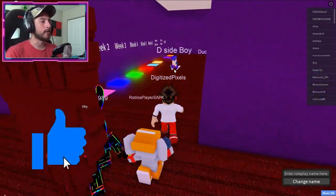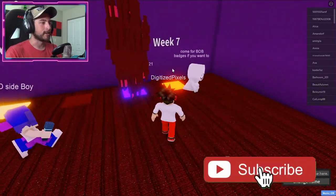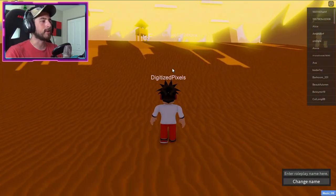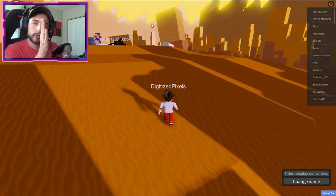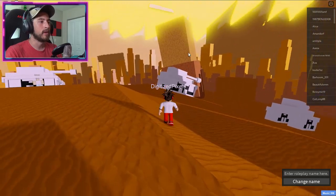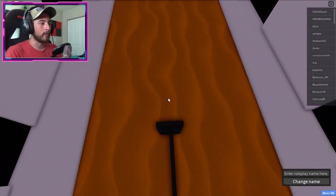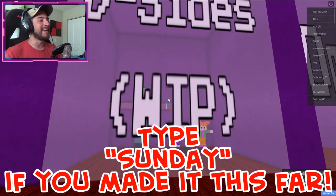To get the Sunday badge, head over to Week Maps and go to Week Seven. Once you're at Week Seven, go to the right side a bit — diagonally to the right. Find the tank on the side of this hill next to the crooked building, go under it, and there will be a microphone. That's how you get the Sunday badge.